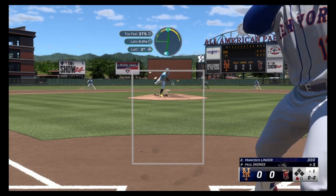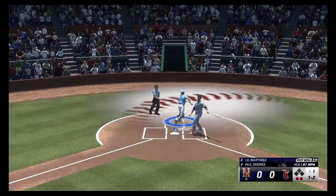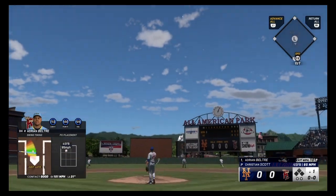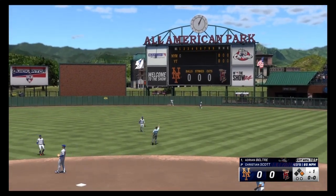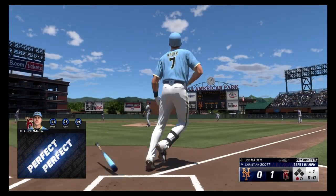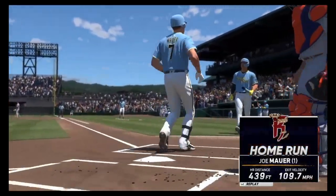Dot Lindor whiffing at the dirt. Vulcan change to Martinez, popped up to Mauer in foul territory for the third out. Beltre I think will start it off — with a homer to center! Let's go. 406 at 101 to dead center. Joe Mauer! Perfect perfect out to right center — 110 down the middle. 439 at 110.